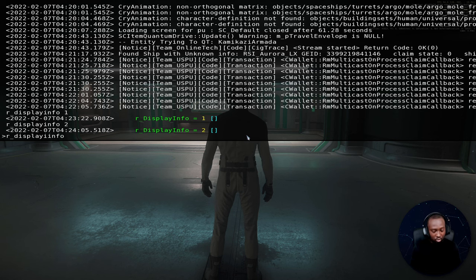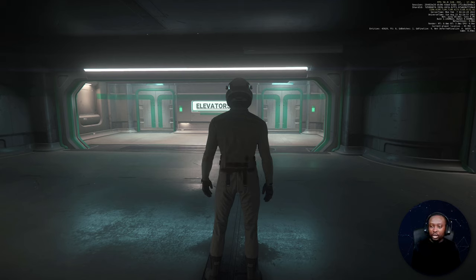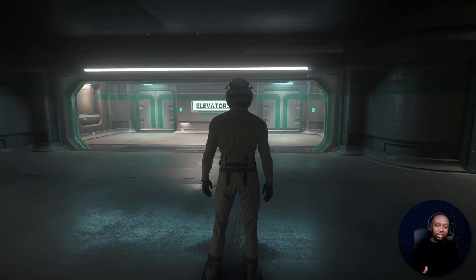r_displayinfo 3 will give you things like your location, though it doesn't really give that much more detail. Ultimately, this gives you the real-time information you want to know. And if you want to get rid of the overlay, just type r_displayinfo 0.